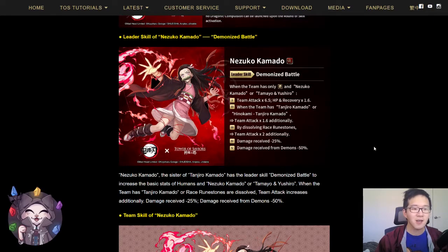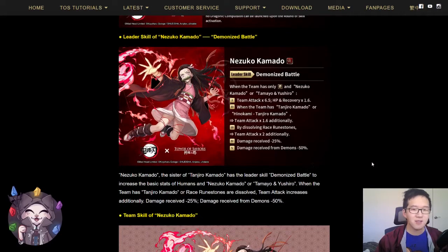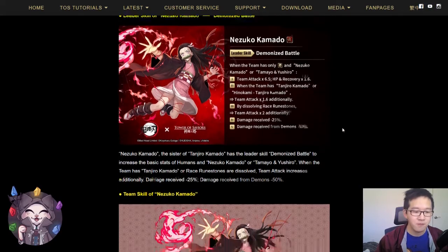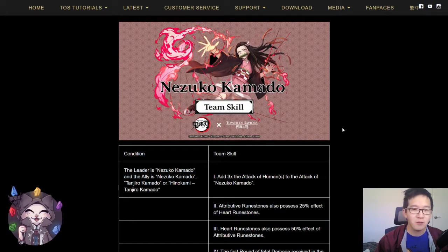Damage received minus 25%, and if the enemy is a demon, the damage received will be decreased to minus 50%. Overall, I think this leader skill is pretty simple — something you'd expect a non-collaboration seal to have, but it is still a pretty good leader skill. You have quite a bit of attack increase, damage reduction which increases your tankiness, especially with the 1.6 HP and recovery buff. Let's take a look at her team skills, because usually they will complement the leader skill even better.